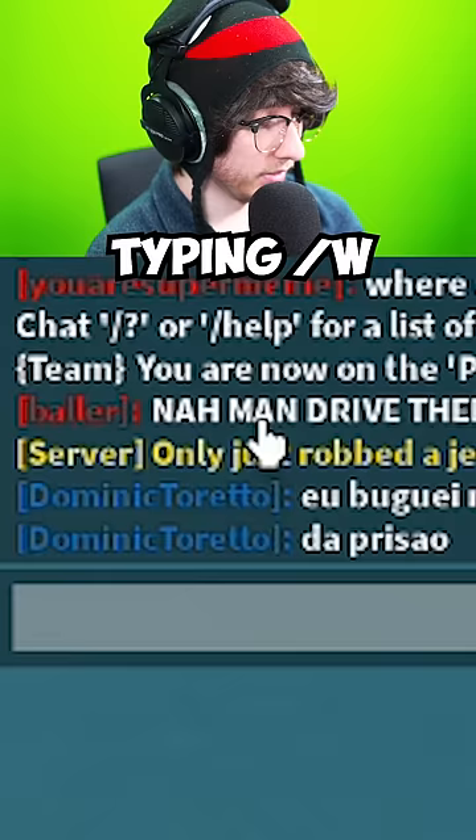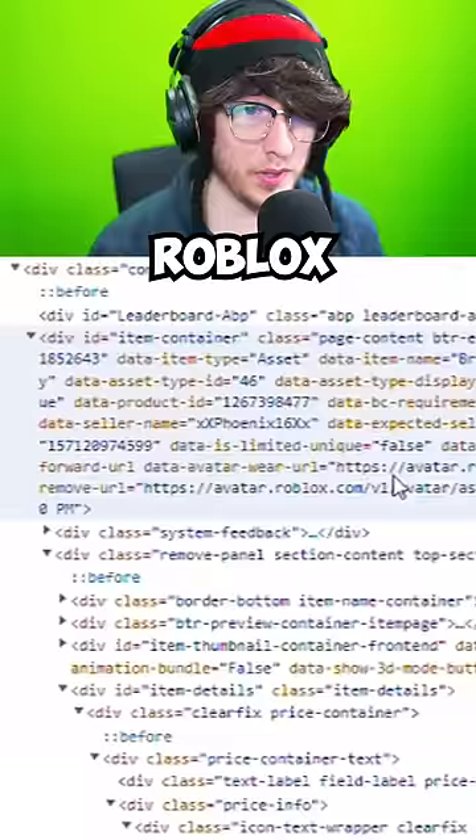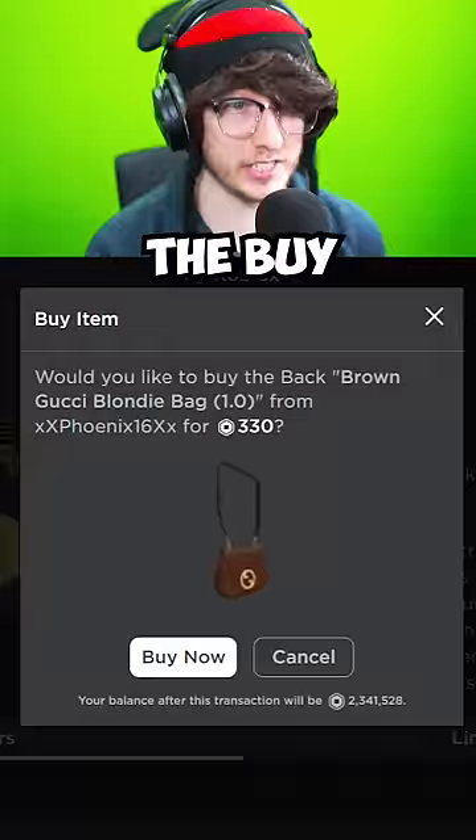Typing slash W and then a username actually lets you private message someone. Myth confirmed. You can change the price of a Roblox item using inspect element. Change the price to zero, press the buy button, and nope. Myth busted.